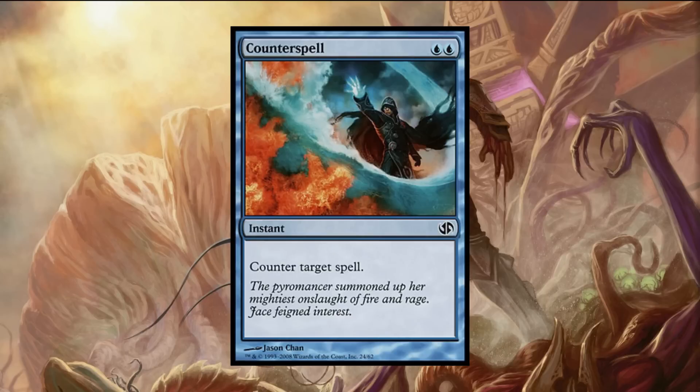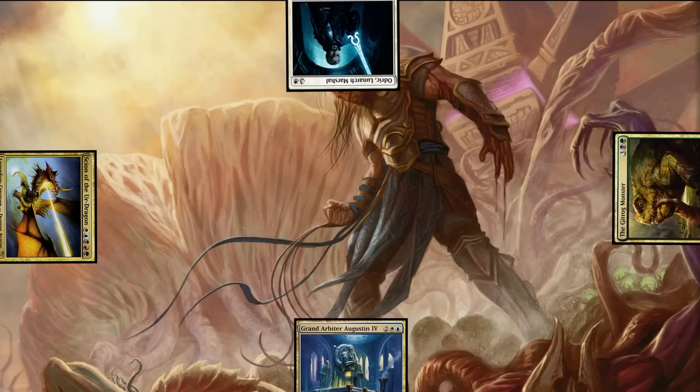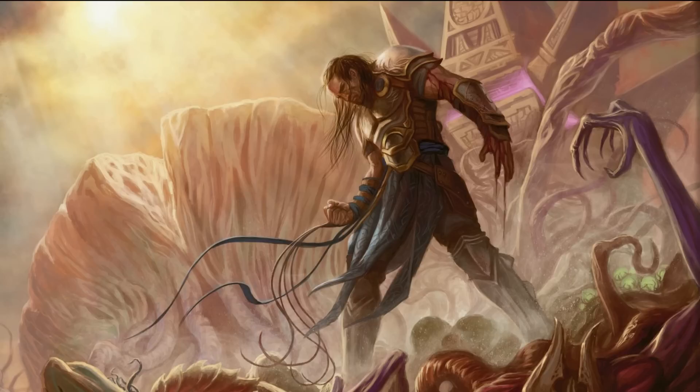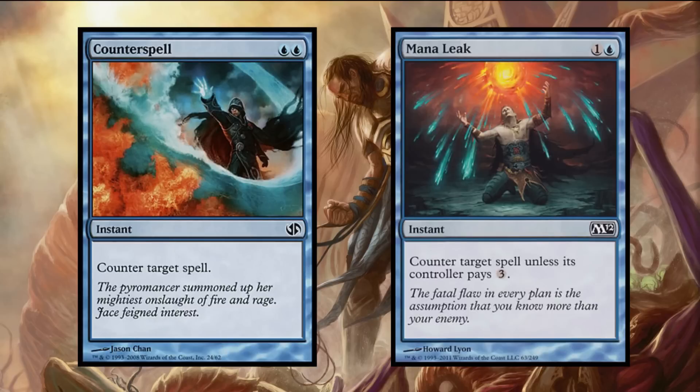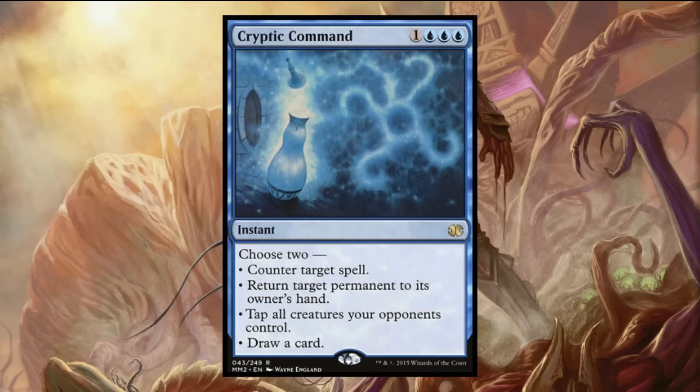Counterspells in EDH are a peculiar beast. Most of the time — and I'm speaking from a purely multiplayer perspective — trading one card for our opponent's one card isn't always that great, especially when it means that two other people at your table now potentially have bigger and more threatening hands than you. In order for us to even consider a counterspell, it has to meet one of two criteria: it either has to be a hard counter — nothing like Mana Leak or things that allow opponents to pay mana to get around it — or it has to provide us a benefit.